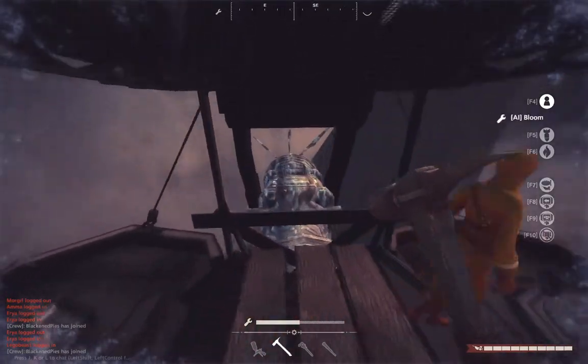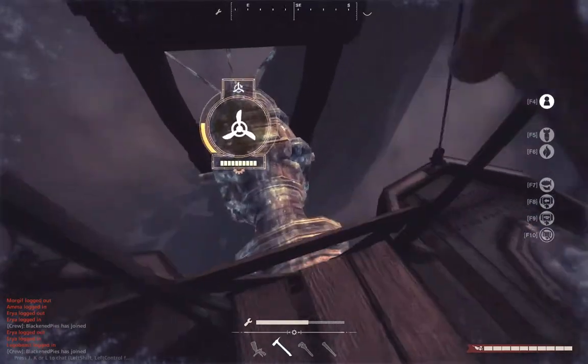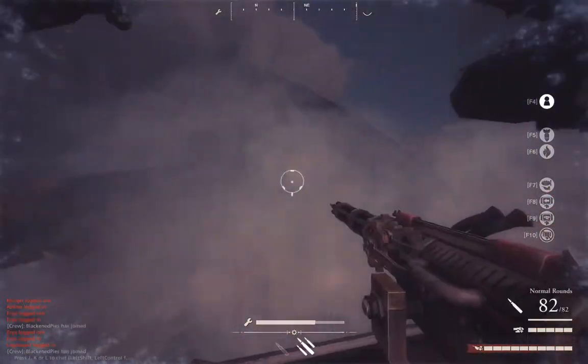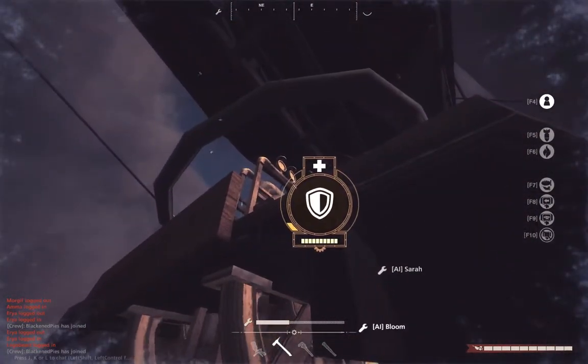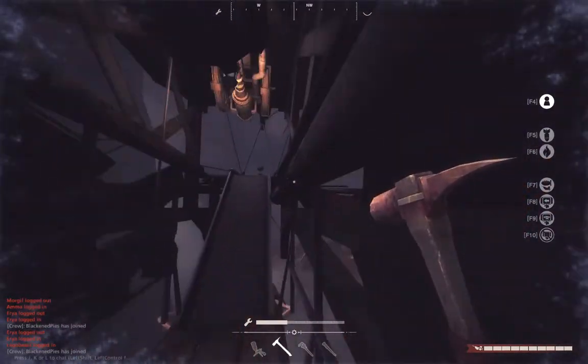Now, this bottom deck is where you have the Spandermallet buff engie. When you first spawn in, the Spandermallet buff engie runs to the bottom and starts buffing up their stuff, loads up the guns, pre-buffs them. Then they start buffing up this hole. Basically, the only time they'll use the stamina is to run to the hole.